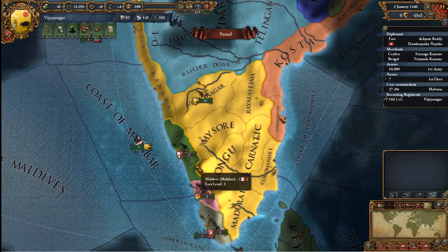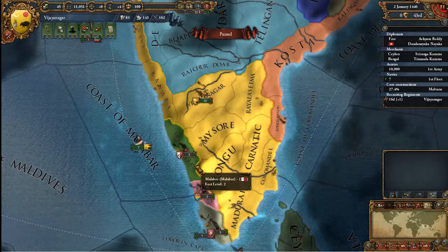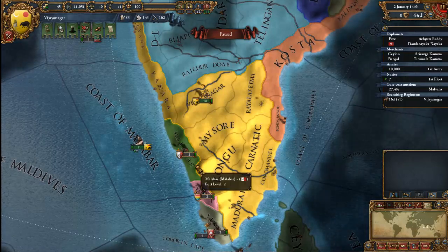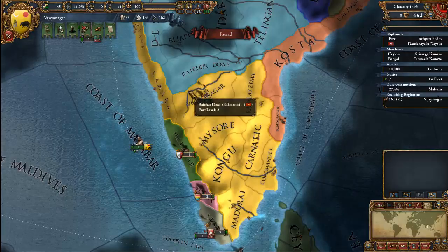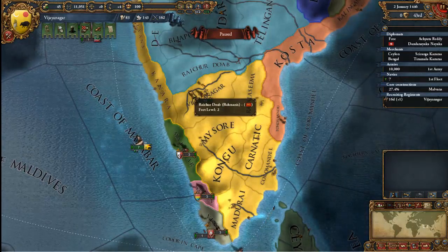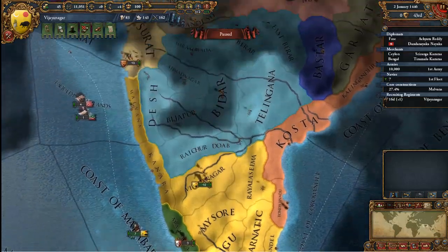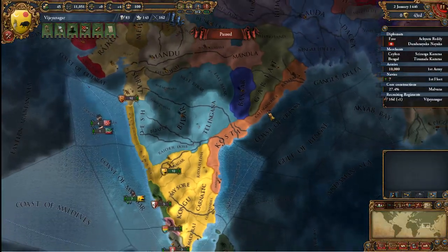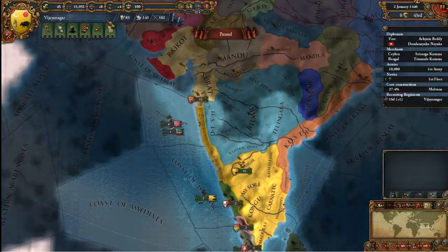There are a couple of different ways to take control of provinces. You can declare war and forcibly take it, or you can make them your vassal and after a while annex that vassal into your kingdom, taking control without spending any power. It's way slower but in my opinion way better, because until that time you have them as an ally helping you in war and giving you money. The only problem is you cannot have too many vassals, and you can't vassalize huge countries.